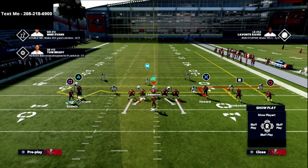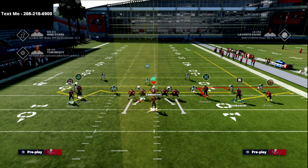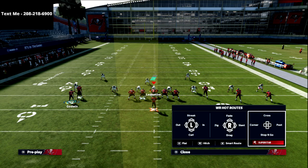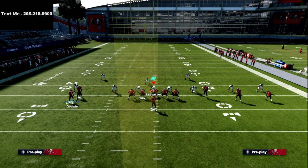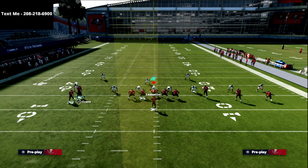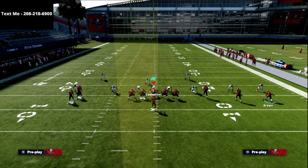Step two: you're going to put the R1 receiver on a flat route. On the backside you can do a smash concept or something else — a post flat, slant, whatever. The second hot route we're going to make is take the circle receiver and put him on a curl route.